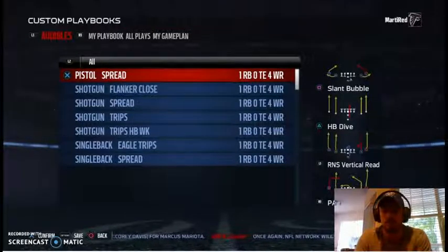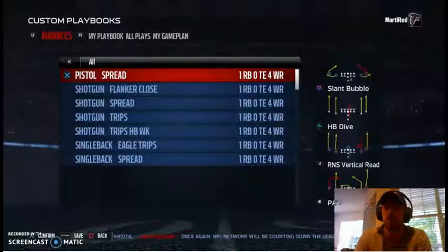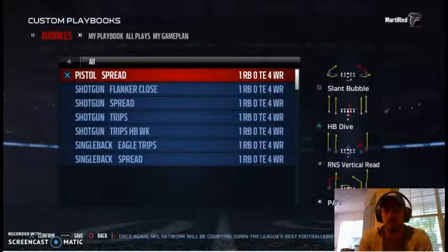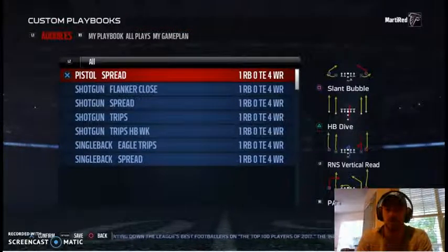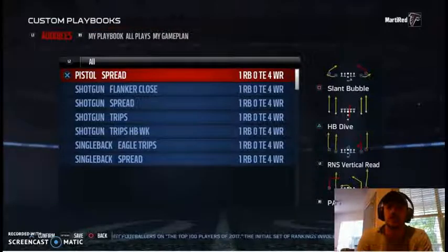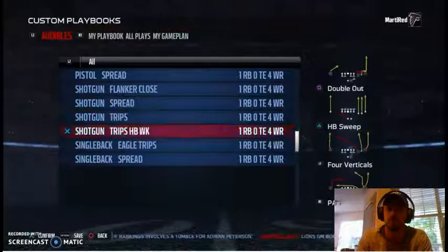You can use one audible or one hot route to vary those plays as well, because you're trying to set the defense up — make them think you're running your base play, then add a wrinkle to get them to jump a route. As you can see, I have spread flanker close, shotgun spread, shotgun trips, shotgun trips halfback weak, single back Eagles trips, and single back spread — those are the formations I started with, mostly from the run and shoot book.